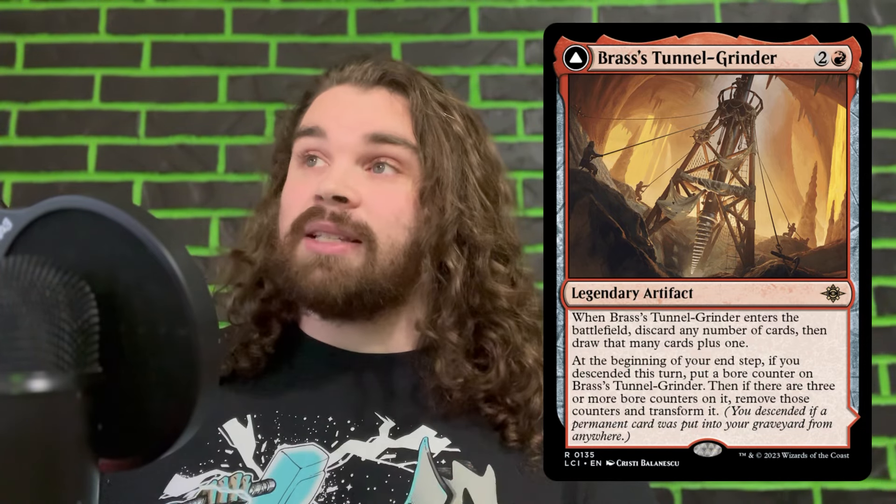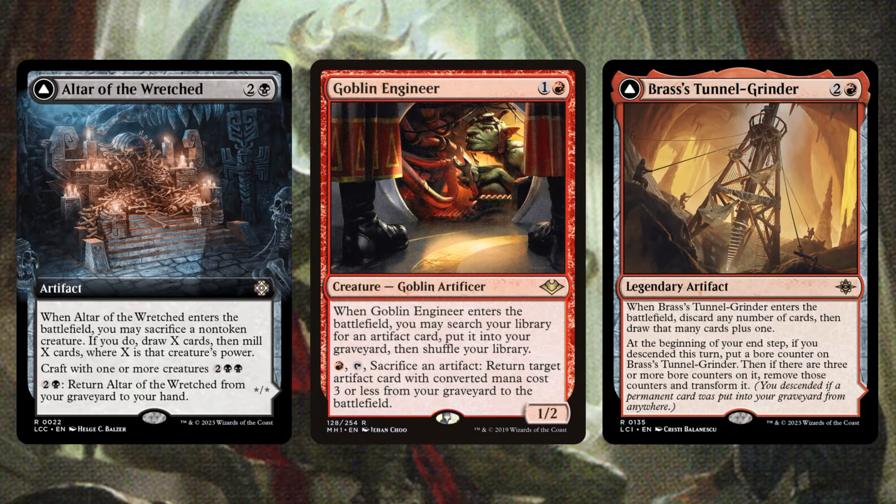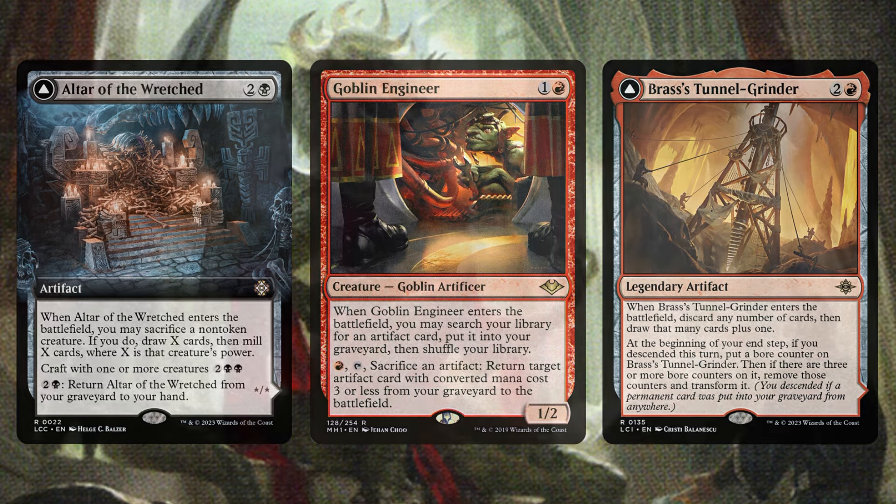I'm very high on Brass's Tunnel Grinder because I've been including Goblin Engineer in Jund decks — Goblin Engineer can grab your Altar of the Wretched, and then you sacrifice the Altar to bring out Brass's Tunnel Grinder. You have a loop: every turn you're sacrificing one for the other, drawing a ton of cards. Brass's Tunnel Grinder enters, you pitch your whole hand, draw your whole hand plus one, and next turn you do the Altar of the Wretched thing and sacrifice a giant creature. You keep alternating and it creates an insane value engine, and Goblin Engineer can tutor half the combo.